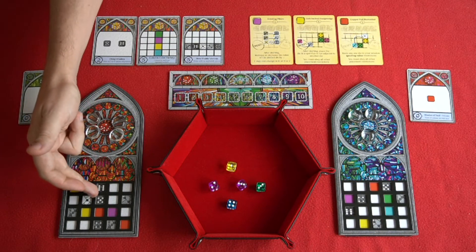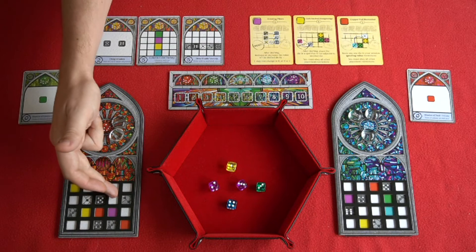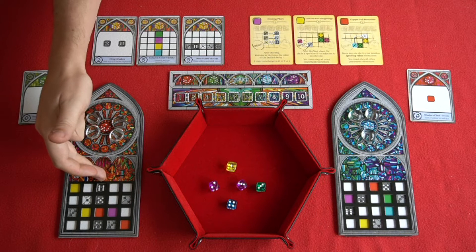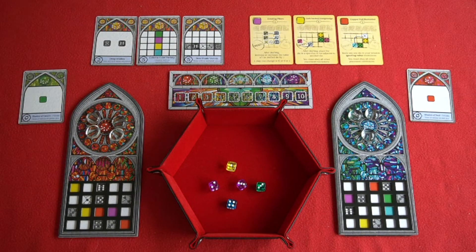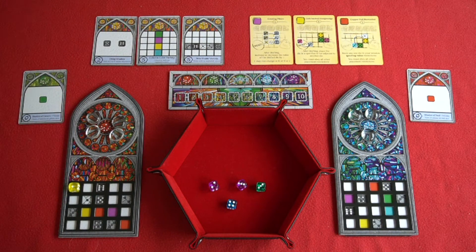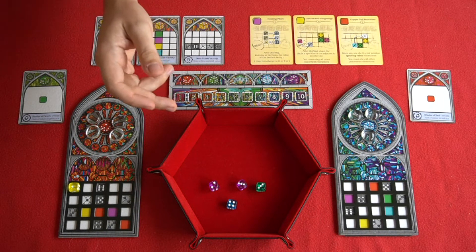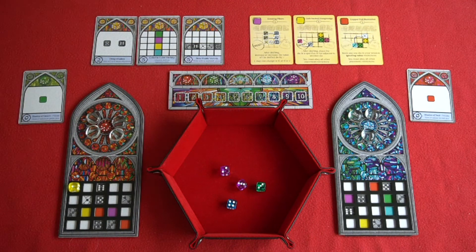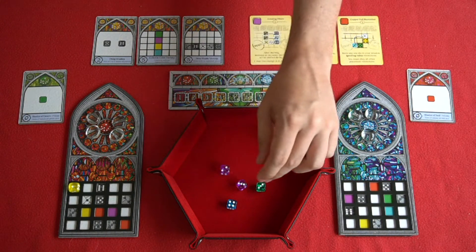The only other restriction is that you cannot place a dice of the same colour or number orthogonally adjacent to one you've already placed. So if you place a blue 5 dice, you can't place either a blue or a number 5 dice on any of the orthogonally adjacent spaces. Starting with the first player, they're going to pick one dice and place it accordingly. Play then passes round clockwise to the next player, and the last player on every turn will take one action and then a second action, ultimately taking 2 dice.